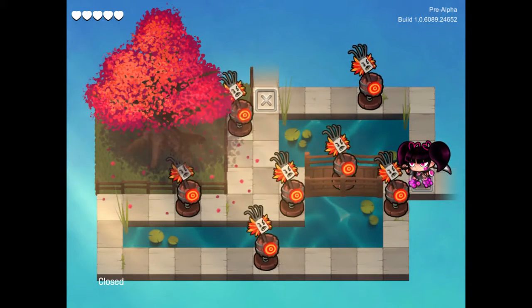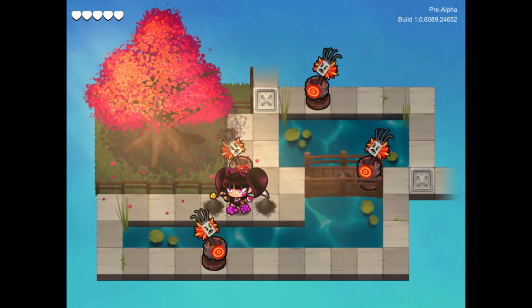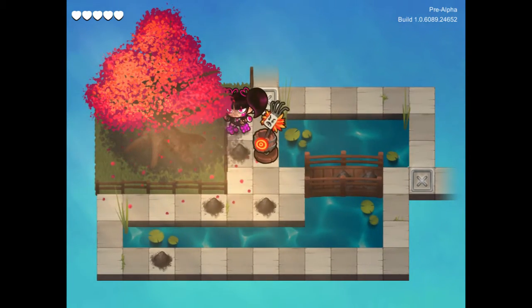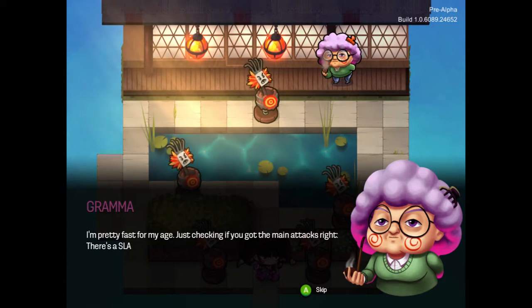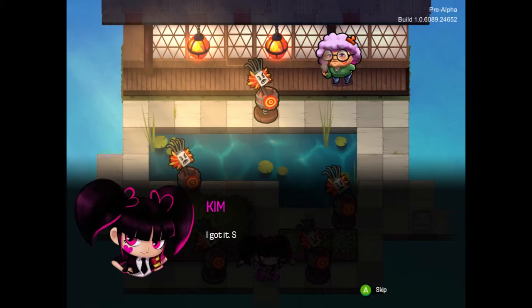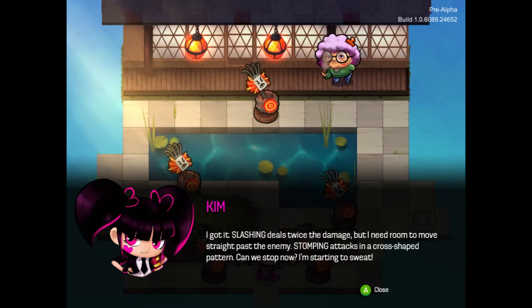I actually have choices this time. Bam, bam — and they always move towards me. Bam, bam, bam. There was a better way to do that, I think. Are you everywhere, Grandma? 'I'm pretty fast for my age. Just checking if you got the main attacks right. There's a slashing attack when you move through an enemy, and a stomping attack if you stop adjacent to the enemy.' Slashing deals twice the damage, but I need room to move straight past the enemy. Stomping attacks in a cross-shaped pattern.